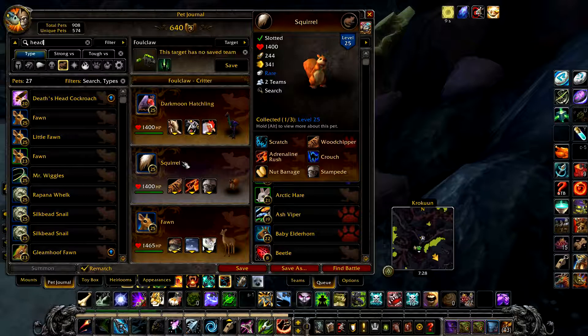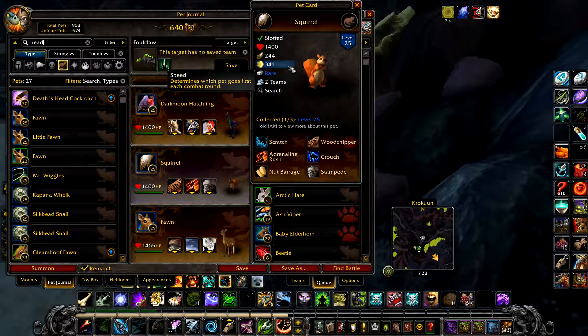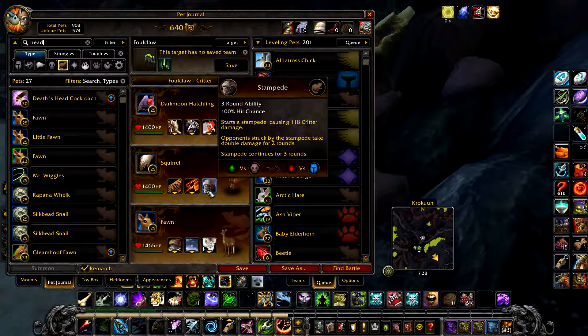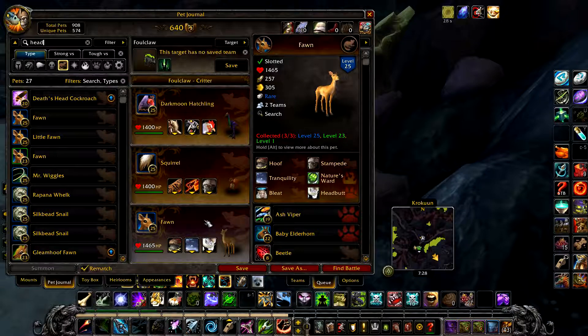In your second slot, any squirrel as long as it has a speed above 288 — the higher the power the better — with Woodchipper and Stampede. In your final slot, as a backup in case of some bad RNG, any critter pet with Headbutt.